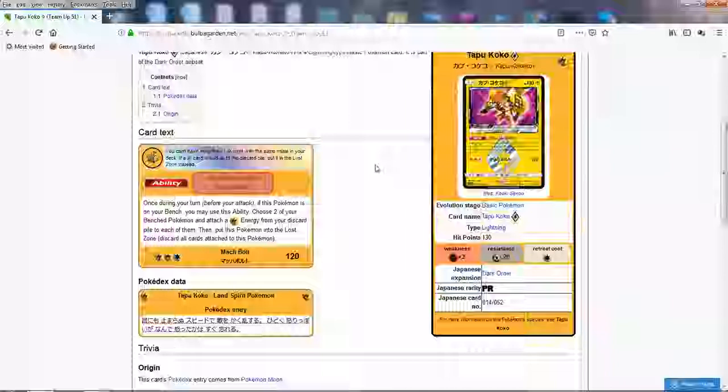With add-ons like Choice Band and the exclusive Electropower they get, you can push for big knockouts easily. This Pokemon is great — I can even use it in Red Eels. An amazing Lightning Pokemon for sure. It also has an attack: Mach Bolt does 120 for three — not very great for a Prism, but it's a solid attack that can do great damage when hitting for weakness. The best thing is definitely the ability — free Energy Acceleration, getting two Lightnings from your discard pile. Definitely an awesome card, Tapu Koko Prism.